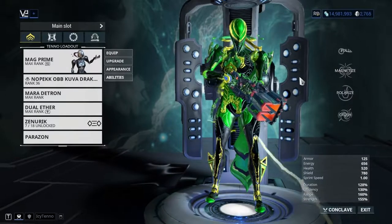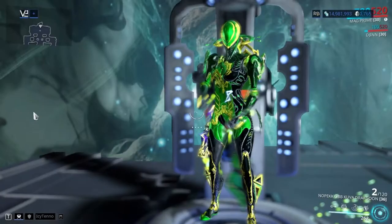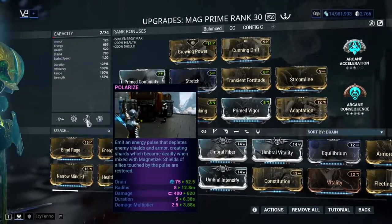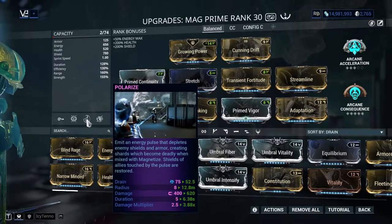Hello everyone, this is Sikto again and I'm here with an update on Mag. After the update, Mag became somewhat more tanky — shields take a lot less damage now, and you have that nifty shield gate.